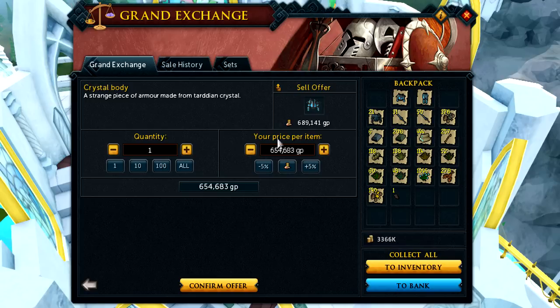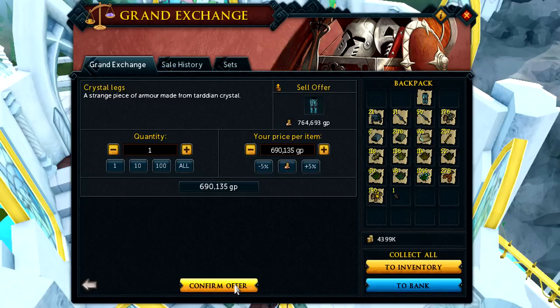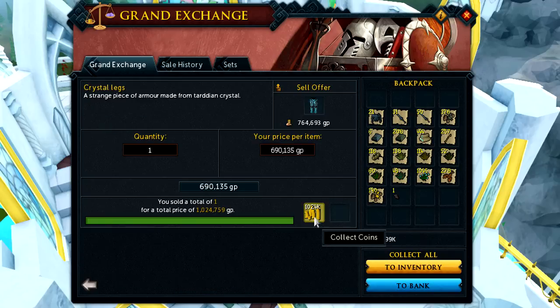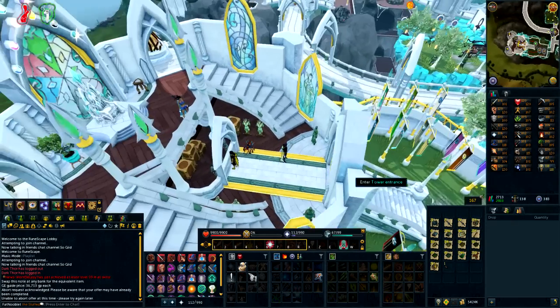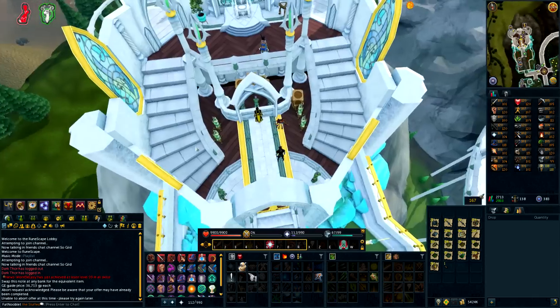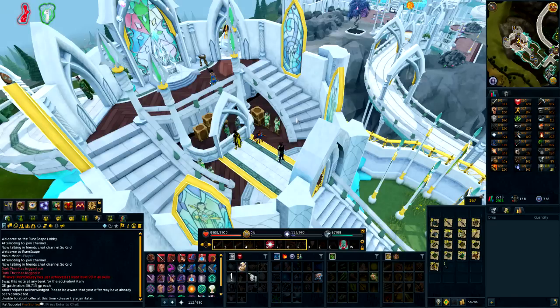The body and legs each sold for around 1 mil instantly. Per 100 crystals: gloves are 800k, while legs and body are around 500k each since they cost 200 crystals. So the priority should be gloves first, then legs and body. In total I got 5.4 mil just from the crystal equipment — I was expecting around 2 mil, so I'm pleasantly surprised. I'm definitely going back to these guys on Slayer task.